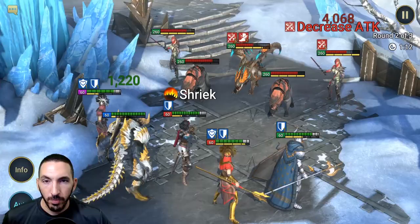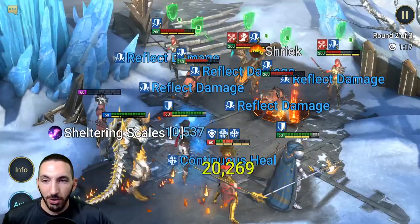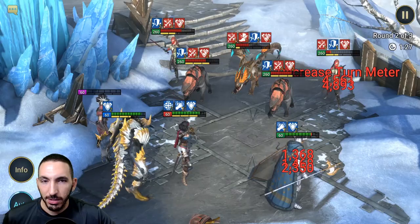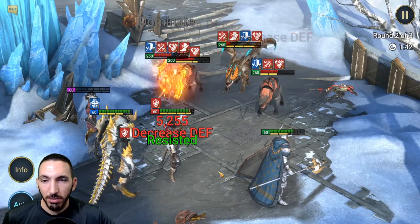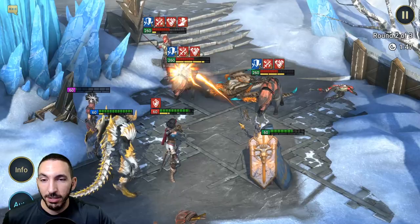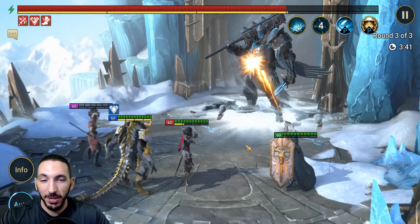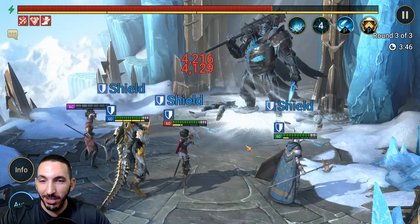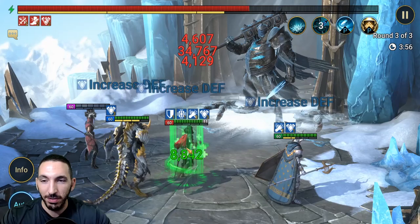It took about one minute to reach wave two — slow but expected for this team composition. We then reach the boss in about three minutes. Skullcrown appeared to bug out and stop attacking — she seems dead visually but wasn't attacking. Even so, with just three champions remaining, we're still taking down the boss, because the shields are up constantly and everyone is staying healthy thanks to Minaya's healing.